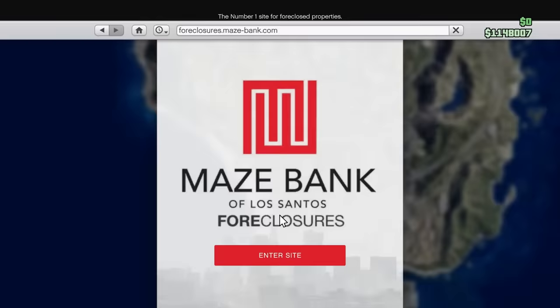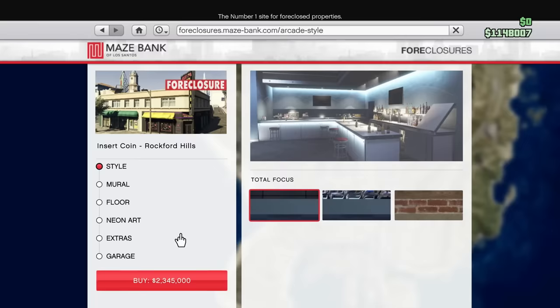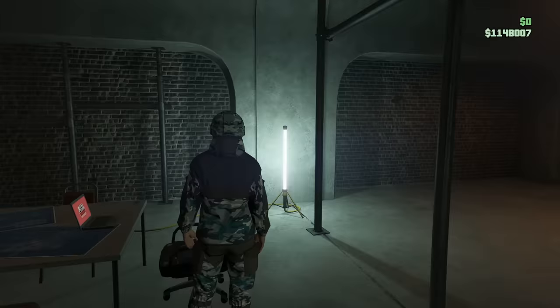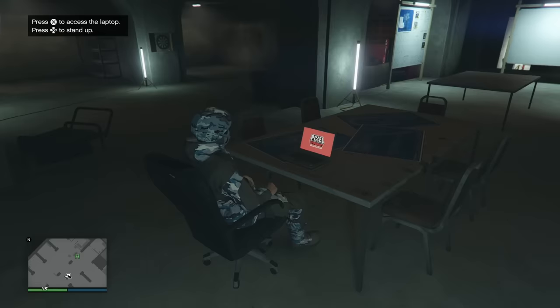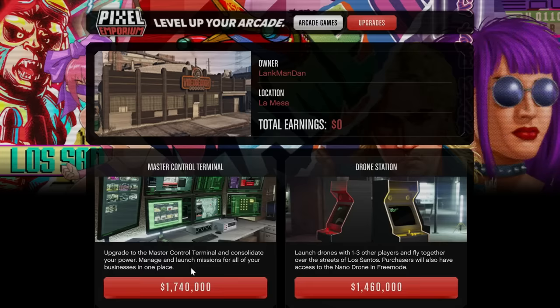If we go ahead and take a look on the website, it costs a bit of money — 2.345 million. In the top right you can see I only have 1.14 million. When you get a new business, there's a possibility to trade in your old business to get some cash back, but I doubt I have enough. So we're going to have to make some money first, especially because there's also another purchase I want to make today. I believe this to be the best purchase in the entire game — it's the master control terminal for 1.74 million. This upgrade allows you to control your nightclub, your MC businesses, your CEO businesses, and your bunker all from your arcade.